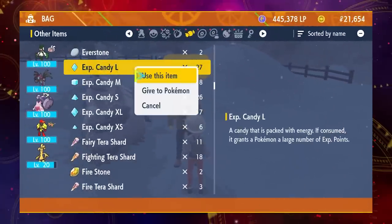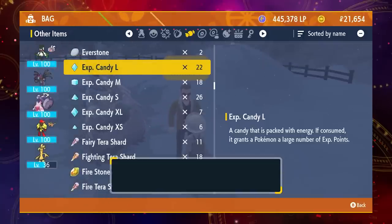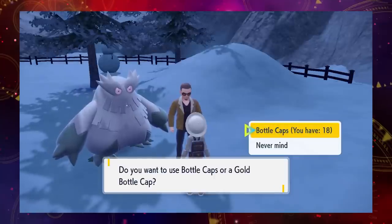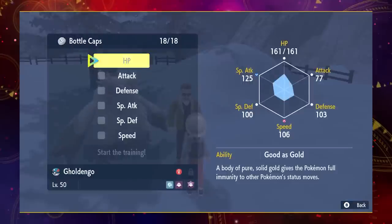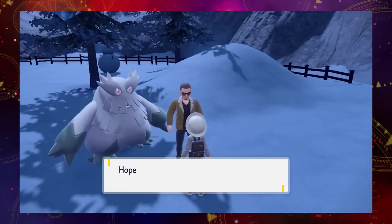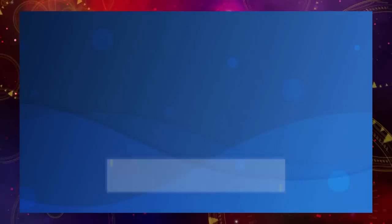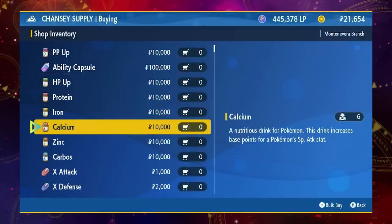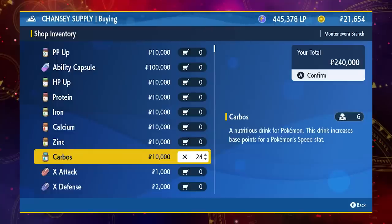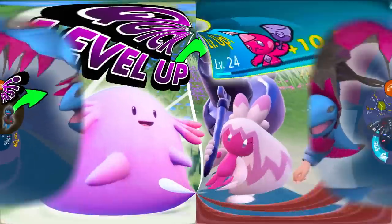With the basic mechanics covered, here's how best to prepare for Tera raids. First, make sure your Pokémon are at level 100, as five and six star Tera raids are set at level 75 with multiple buffs, so having max-level Pokémon is optimal. Hyper train your Pokémon to maximize their stats, and EV train them to take advantage of even more stat points. Check the guides on the channel for help with hyper training, leveling quickly, and EV training.